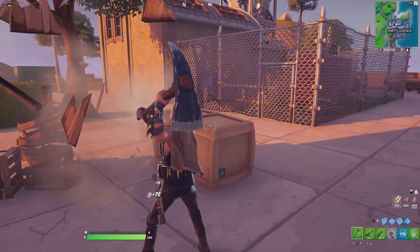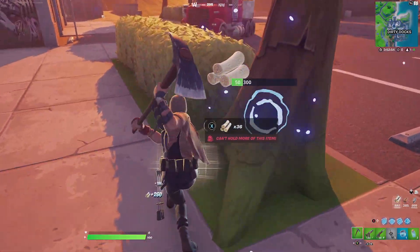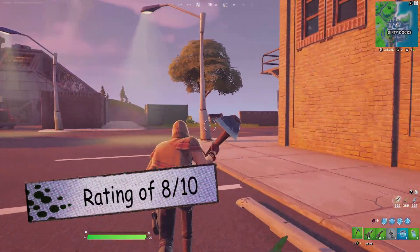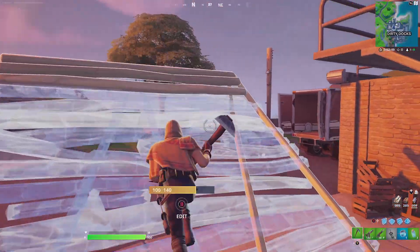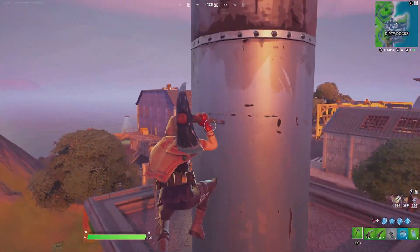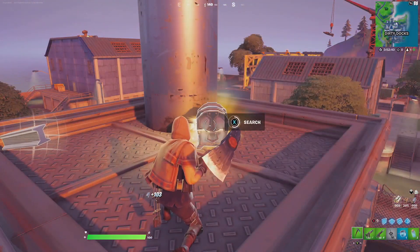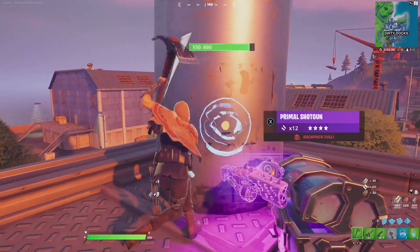My final rating for the Jump 88 edit style is an 8 out of 10. The skin fits very well with the overall theme. The only reason I'm giving it an 8 is because I still think the Jump 31 edit style is the best one. With so many styles for Agent Jones, this one is not the worst but it's not the best either.